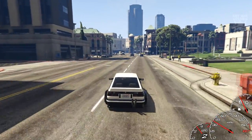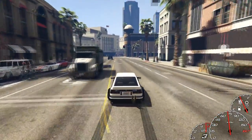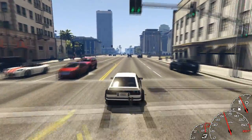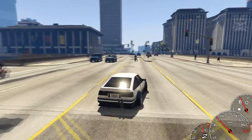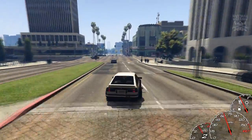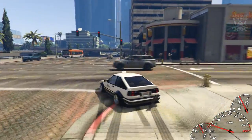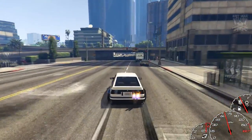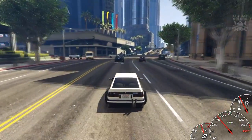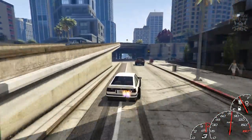Anyway, moving back to the car — as I mentioned at the start it has a drift handling file attached, so it doesn't like going in a straight line. We're going to find some corners to drift around. It's very similar to the Ford Mustang Hoonigan drift car I showcased previously, but a little easier to control since the Hoonigan had a lot more torque and would spin out as soon as you hit the accelerator.